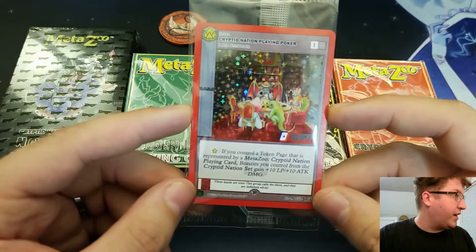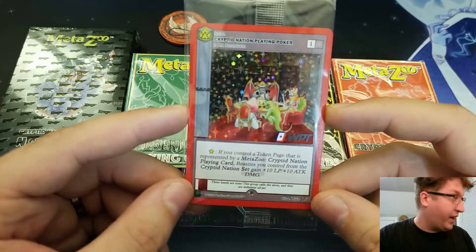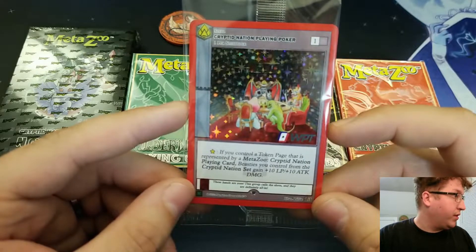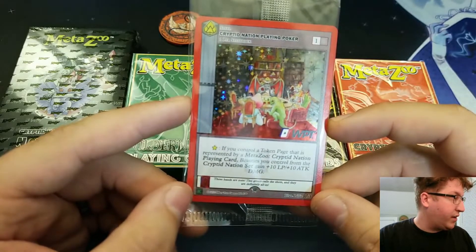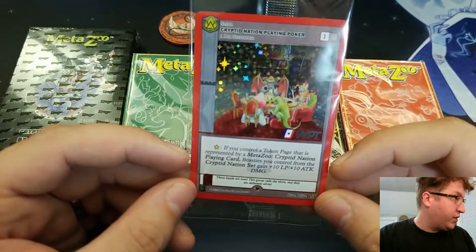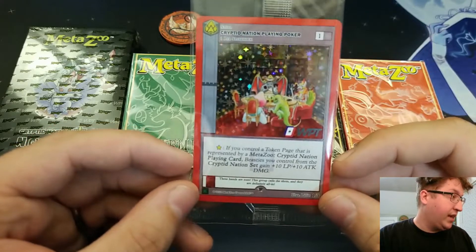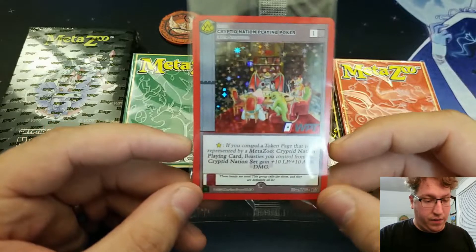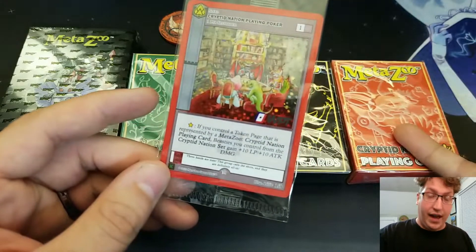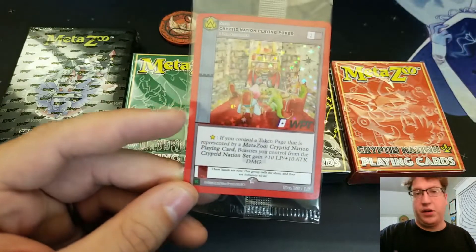We have all three promo cards that came with each of the decks — the Cryptid Nation one for the Cryptid Nation deck, Nightfall, and Wilderness respectively. The Cryptid Nation one has the iconic Cryptid Nation beasties playing poker — kind of like that classic painting of dogs playing poker. The card reads: if you control a token page represented by a MetaZoo Cryptid Nation playing card, beasties you control from the Cryptid Nation set gain +10/+10.